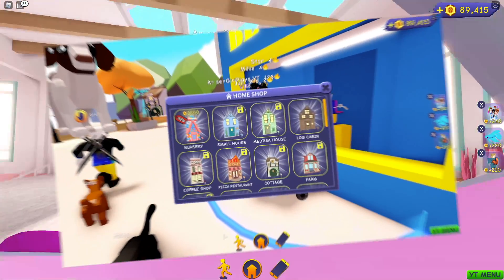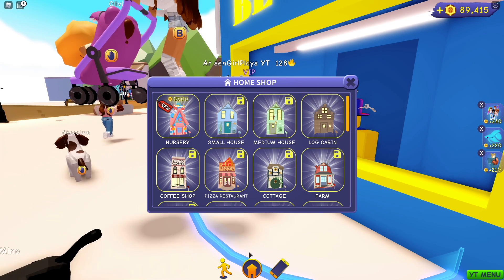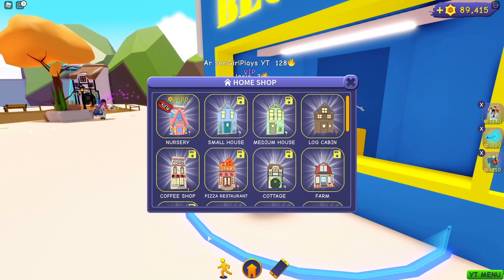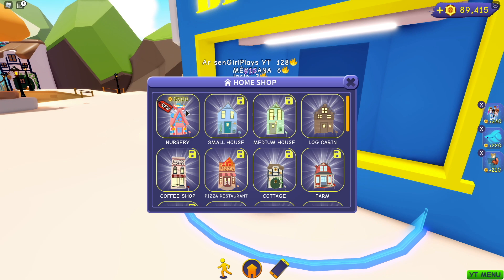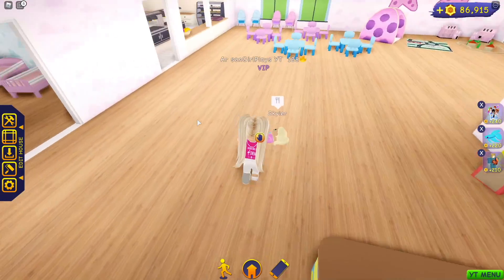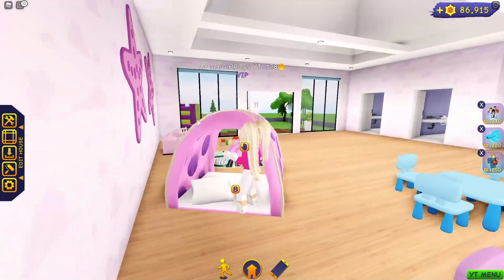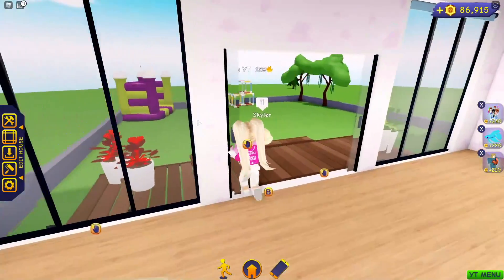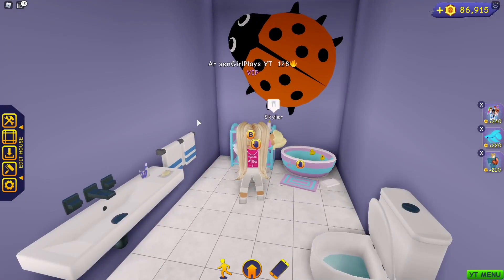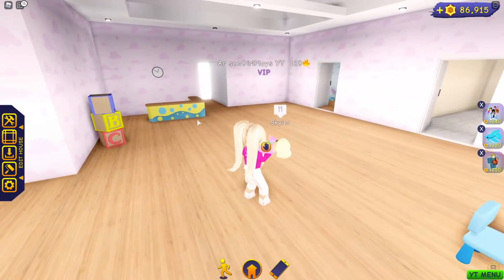Right now let's go check out that new nursery house. The nursery house is only 2,500 tokens. If this house is anything like some of the others, you'll want to buy it soon because typically they end up going up in price after initially starting lower. So get it quick at a discount in case it goes up later. I'm going to go ahead and buy mine now, equip it, and head over. I've got my little baby Skylar. Look at the cute ladybug tent and it has a backyard! The house is pink, which I love, and it has two little baths. It's already decorated and everything — if you just want a nursery, it is ready.